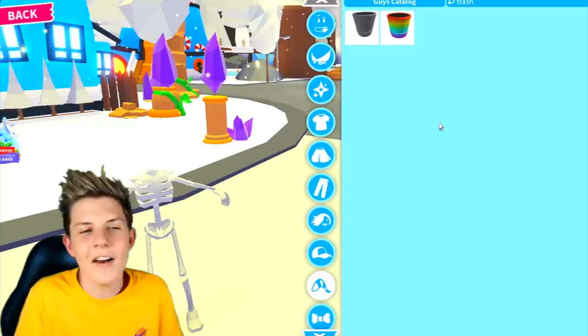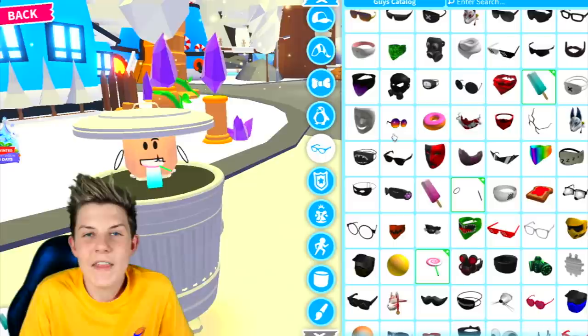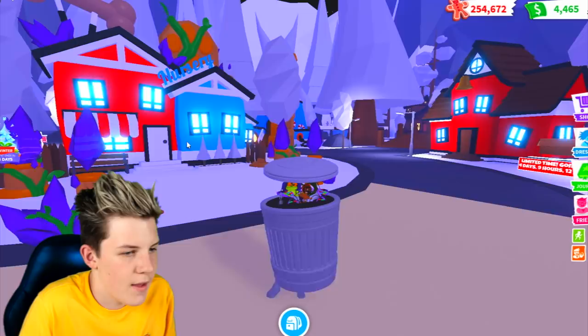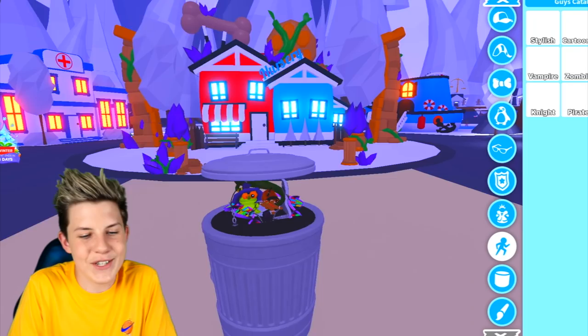Then head to tails and search up 'trash' — it can either be a rainbow trash can or just a normal one. Go to hats and search up 'trash' again. There are a few different lids but this one is the right size and fits the same style. If you want to add another layer, go get some random things from the glasses section. And voila, we now look like a trash can full of different animals going through the trash, like a frog and a lizard, and then just a ton of trash.